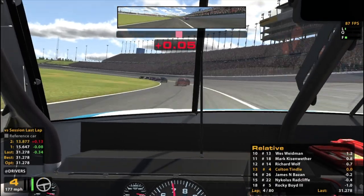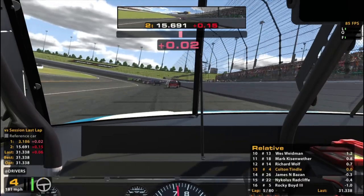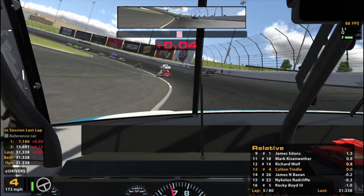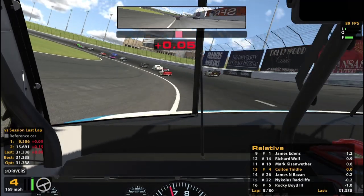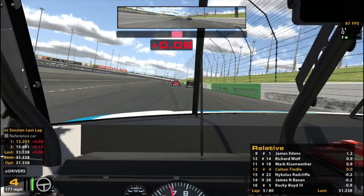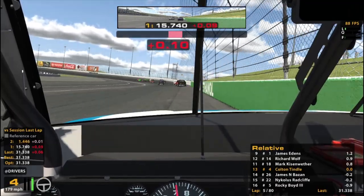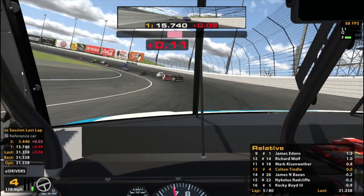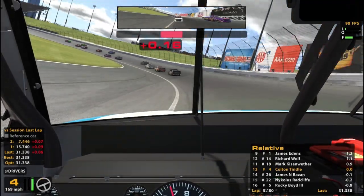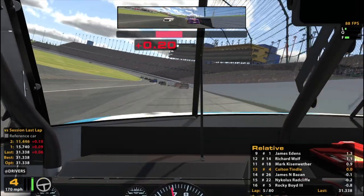Sometimes in these races the high line can come in as the tires wear. Not sure what the race is going to evolve to look like yet. Keep it low, hopefully get it rotating down there by that white line. I'm hoping they don't get too far ahead — even if we get a bit of a tire advantage, they might drive away because they're in the draft. We'll see what happens.